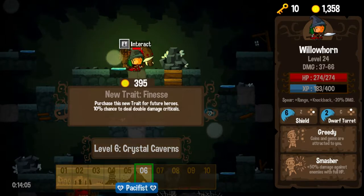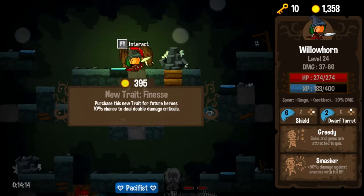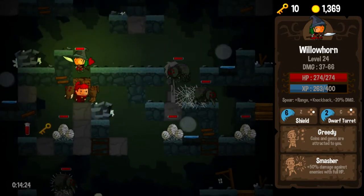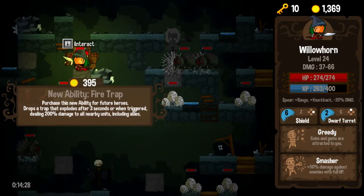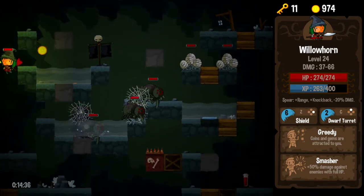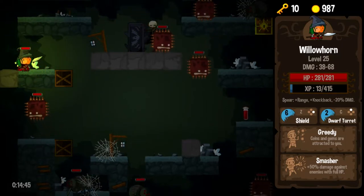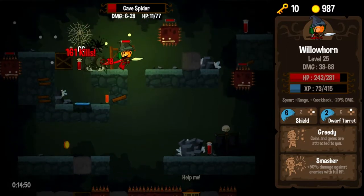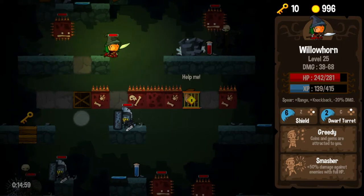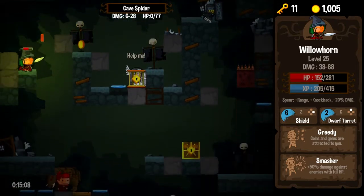Finesse: 10% chance to deal double damage critical. That seems good, but I don't want to muddy up my traits too much. I really want to keep constantly getting Greedy. What are you offering, sir? "Drops a trap that explodes after three seconds or when triggered, dealing 200% damage to all" — yeah, that's awesome, I'm going to take it. I'm not as picky with my activated abilities as I am with my traits. I still don't know how these guys work. I had this theory that they do to you as much damage as you have kills, but that's not accurate. I'll gladly take that damage just to get away from those guys because I don't understand them and I fear them for that reason.